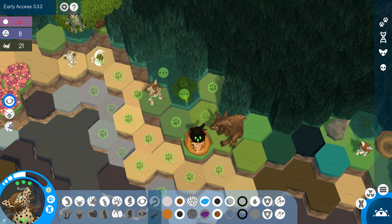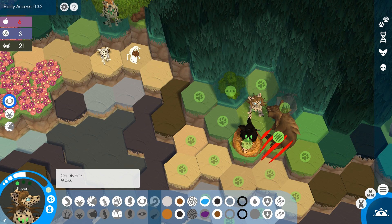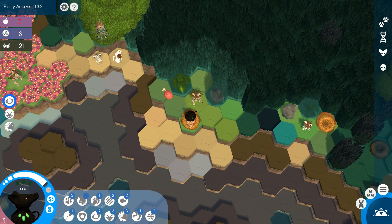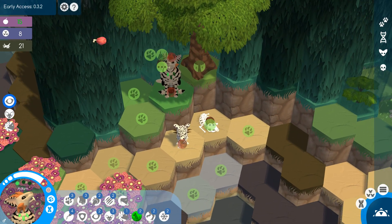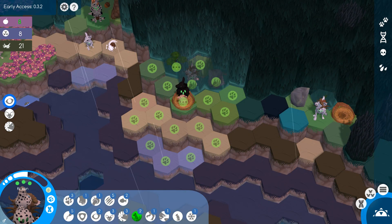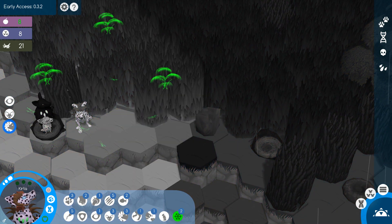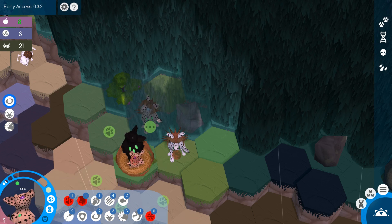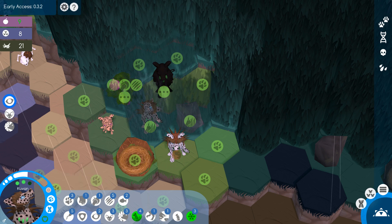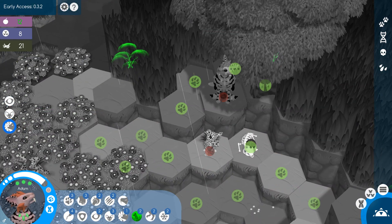Kirtaku will gather then destroy things. Scooting Cora out. Kuvan — checking genetics — same immunity. Kuvan will attack this carnivore. If Yzra attacks too — yes, we did it! Continuing to gather. It's raining — that is always very helpful! Moving some creatures up. We'll have Ezra come up here and gather.